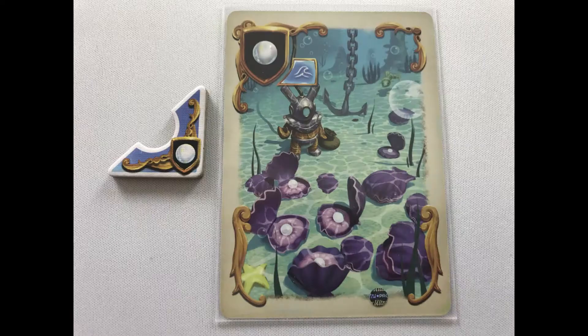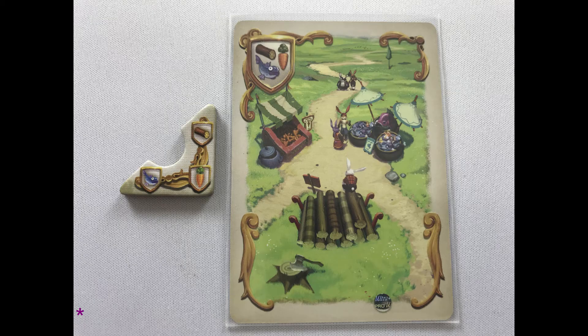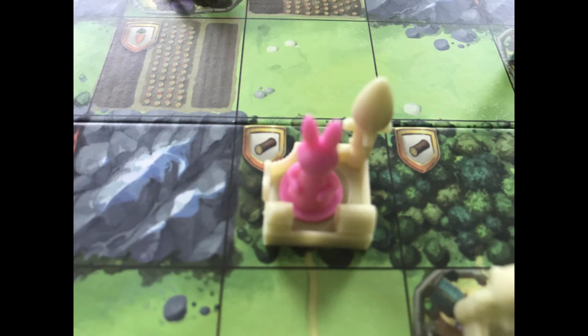Strength-three cities can only be built on mountains, as shown on the card. Farms increase the wealth of the fief they're in. If a farm is placed on a territory with a printed resource, that territory produces both resources. Luxury resources like these can then be built on mountains, again as shown on the card. Training posts have all three basic resources. You can never have more than one building, city, or token on a single space.